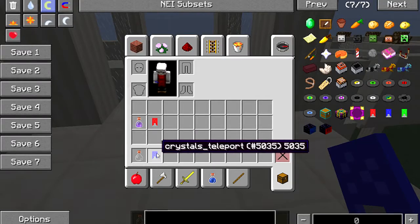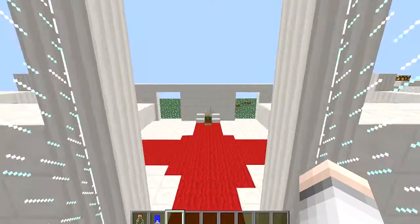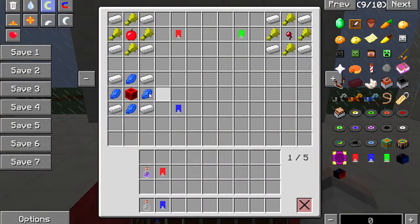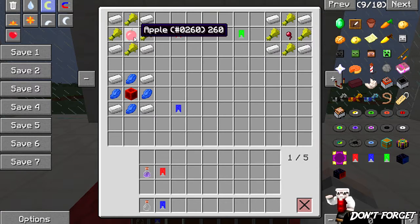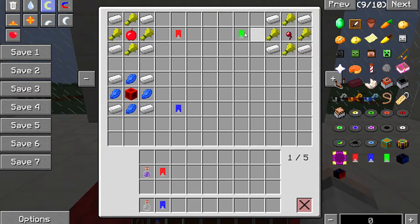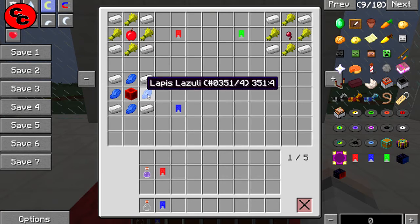Let me show you the recipes again. It's an awesome little mod — nice and cheap. For the heal crystal: four iron, four wheat, and an apple. For the medicine crystal that takes away bad potion effects: four iron, four wheat, and a spider eye. For the teleport crystal that you set to your base: four iron, four lapis, and a block of redstone.